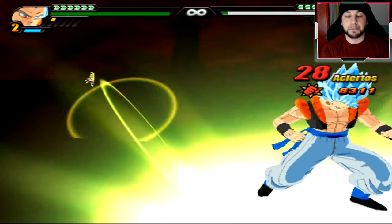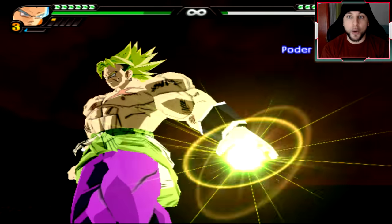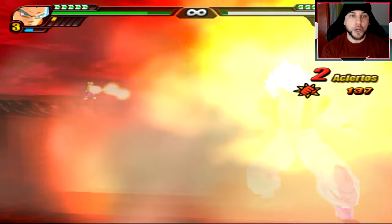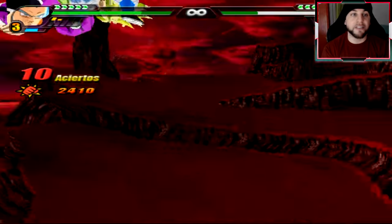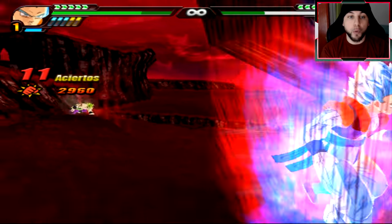I don't understand why they made Vegito's timer basically run down to just a few minutes when he fought Merged Zamasu — that was one of the coolest things ever. The fight between Vegito and Merged Zamasu was special because it was during a time where fusion was absolutely necessary. I love the idea that fusion was necessary against Broly too, because Broly was just that strong.